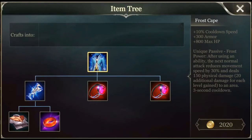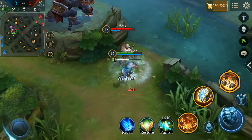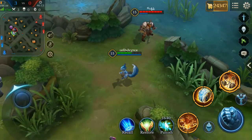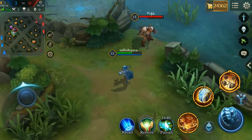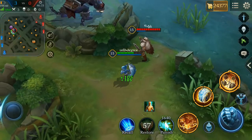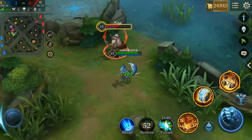Now this is the best defensive item in the game right now. It provides 10% cooldown, 300 armor, and 800 max HP — but that's not what makes it OP. Its passive reduces the movement speed of an enemy when hit by an auto attack after using an ability. It also deals 150 physical damage plus 20 physical damage per level, meaning a level 15 champ deals 450 physical damage to an area, with a very short cooldown of 3 seconds. All melee warriors, assassins, and ADCs like Violet that are dependent on abilities should always build this item.